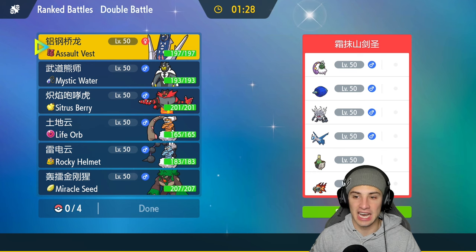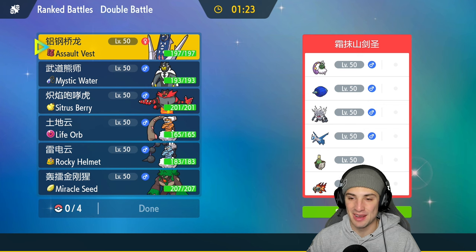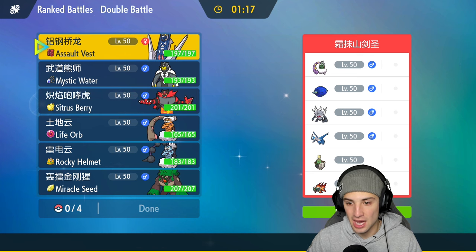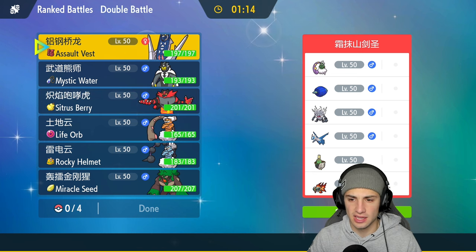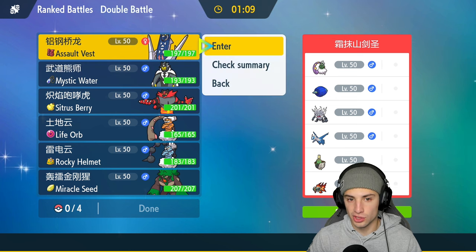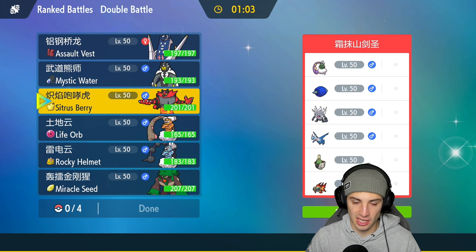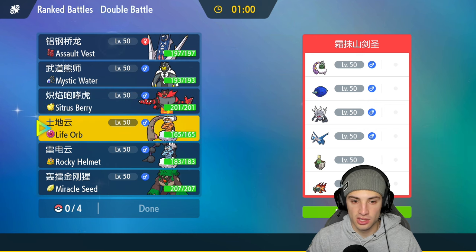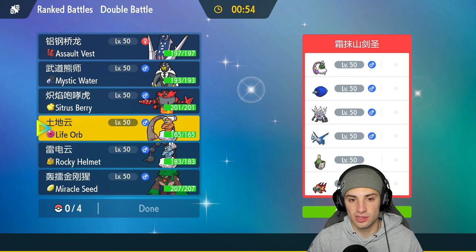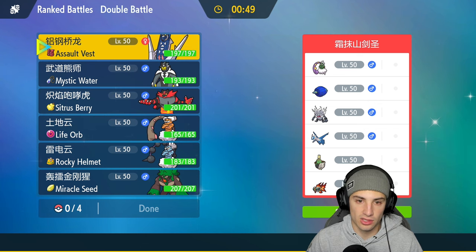We're going up against Latios, Glamoura, Annihilape — I hate going up against Annihilape — and they also have Tornadus, Sinistcha, and Chisoso. I doubt they have Sunny Day... actually they might. We could lead Arche Ludon alongside Tornadus, but they might lead Tornadus and counter that. Maybe Landorus alongside someone else. This is tough, but I'm going to go Arche Ludon, I like it all around.